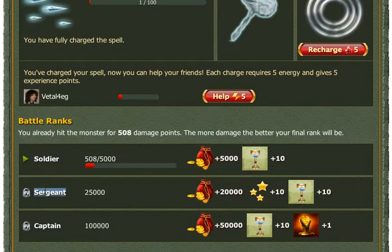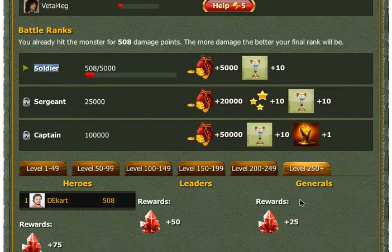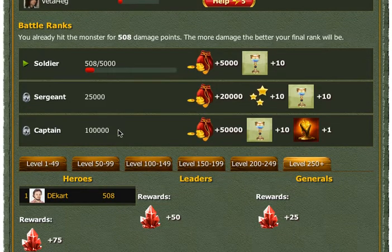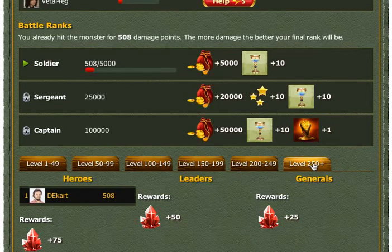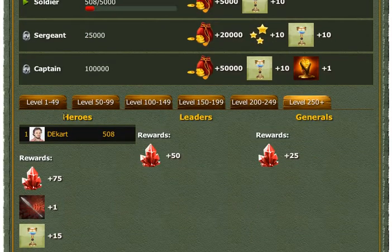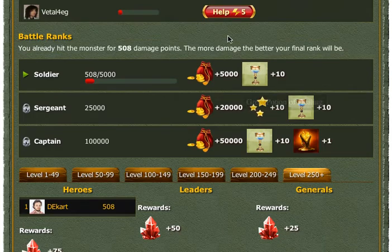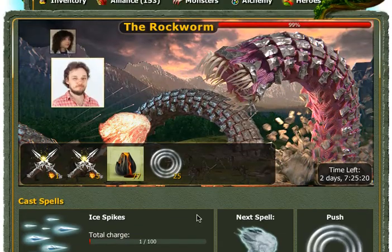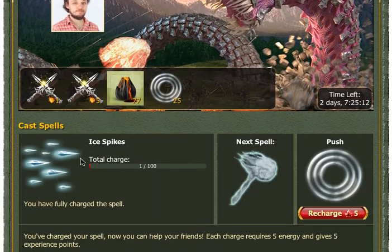The next battle rank will be unlocked when we reach the soldier rank. We also have hero ranks — each hero rank is tied to a level group. So if you are a player of level 100, you will compete with other friends within your level group, while high-level players compete within their own group. Each group of battle leaders — such as heroes, leaders, and generals — will have their own reward, which will be added to the battle rank reward and to the attack rewards such as experience, gold, and so on.